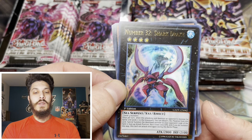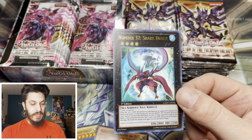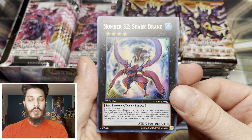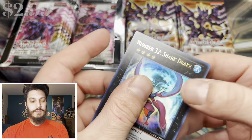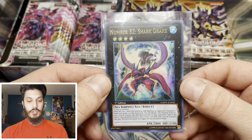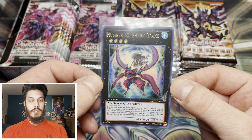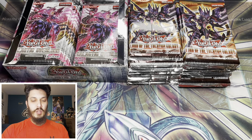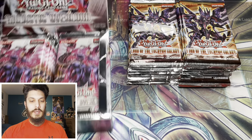Oh my goodness! It is a Number 32 Shark Drake! This is crazy - can't even get everything out that I want to say. I was going to mention that I want to pull this in ultimate rare. This guy is absolutely epic. I have not even pulled him in ultra rare, so that's pretty epic right there. This is the original Shark Drake, not the one that comes in ghost rare - that is Shark Drake Vice. Pretty awesome though. Hopefully we can pull a good ulti now for Junior. Now we're going to open up Lord of the Tachyon Galaxy.